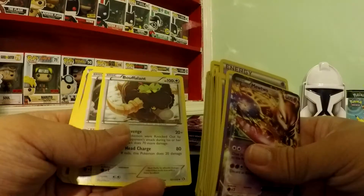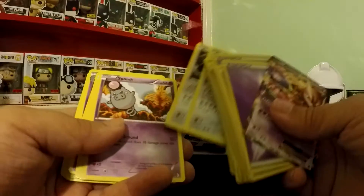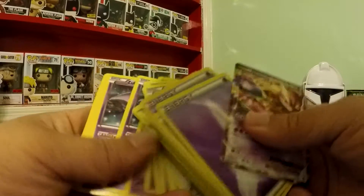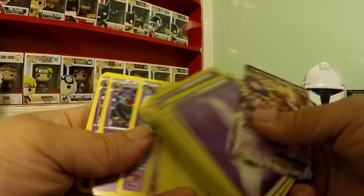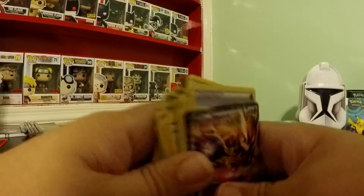AZ, Puffalant, Spoink, Grumpig, Zubat, Golbat, Crobat, Crobat, Jynx — cool stuff.